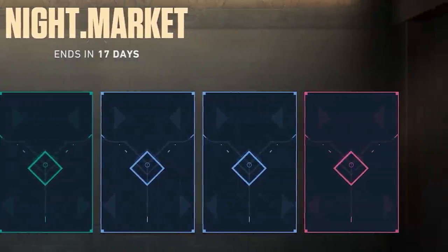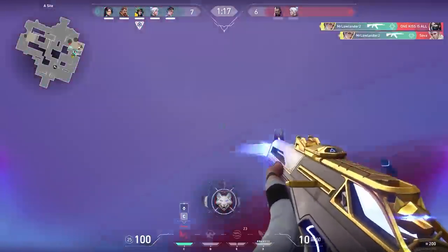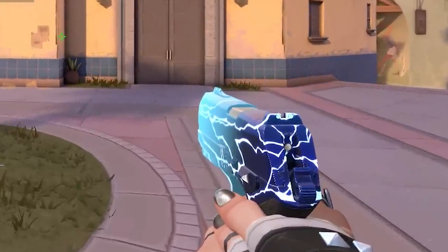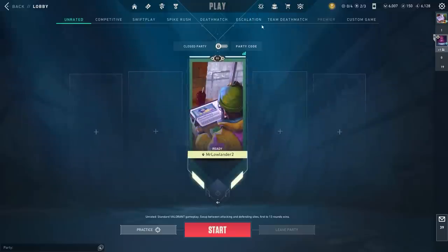Anyway, the Night Market is also out. So to make things a bit more interesting, I'm gonna blindly buy one skin from the Night Market after every game. Why you might ask? Well, I need something other than the Smite Classic skin. So will Mr. Lowlander waste his money or get some decent skins? Let's find out.